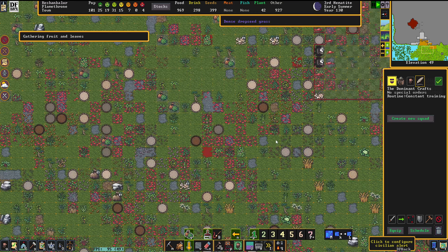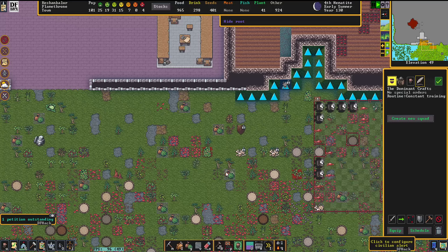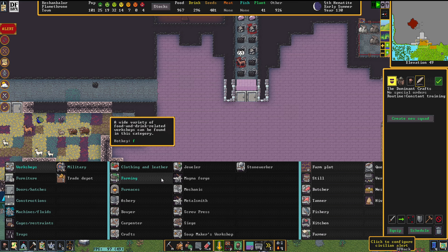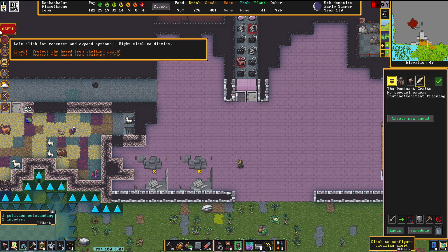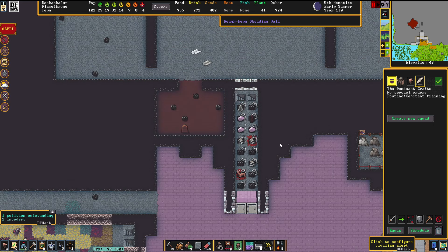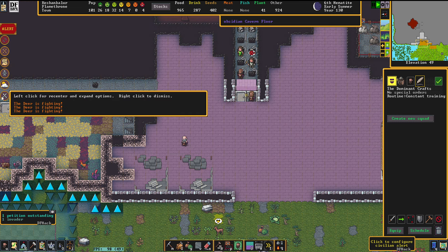Since our farms are in such a horrible condition, we're very much bound to imports and foraging — both things matter very much for us. We should definitely have a butcher and a tanner up here. Thieves! Deers are fighting. Wild animals love to accidentally get themselves into my trap corridor. Good job, you poor animals.